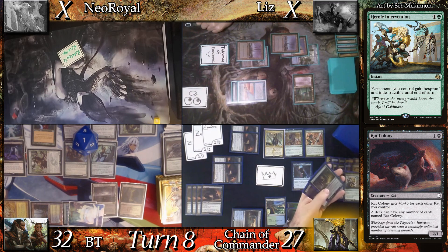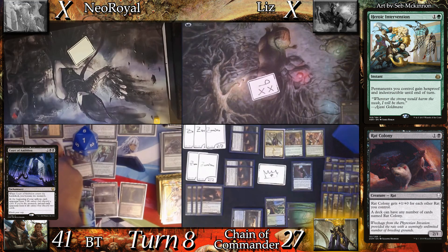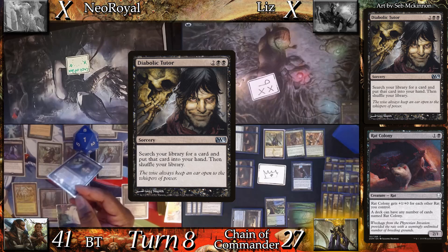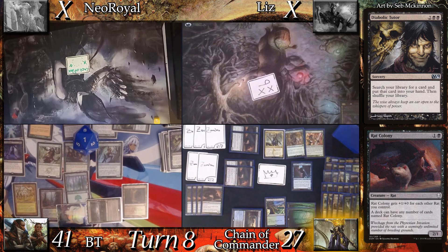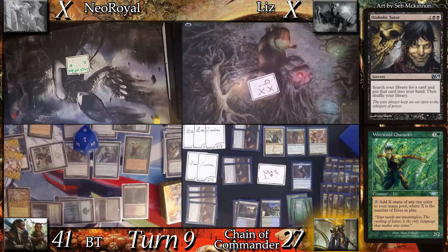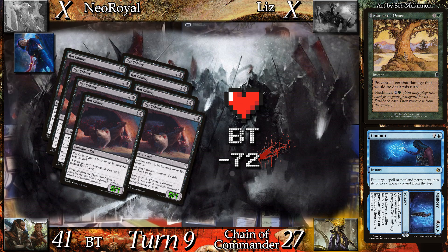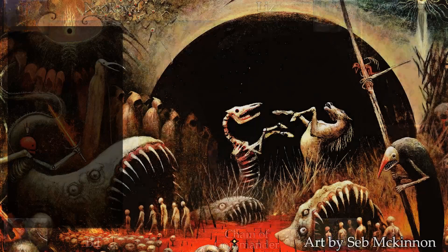And then I die horribly to some rats. At the end step, Chain draws from Monarch and BT gains 9 life from the Wellwisher. At BT's upkeep, Chain discards Fable Passage to the Court. BT casts Diabolic Tutor, then casts Wirewood Channeler and passes. Chain untaps and goes straight to combat, sending 72 power worth of unblockable rats to BT. BT reacts with Moment's Peace — the card he tutored for. Chain responds with Commit, one of the best answers for the Flashback Fog. BT cannot block because of Tetsuko, and the rats take over the world.